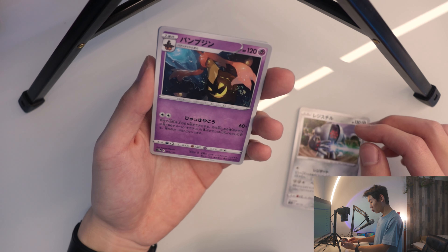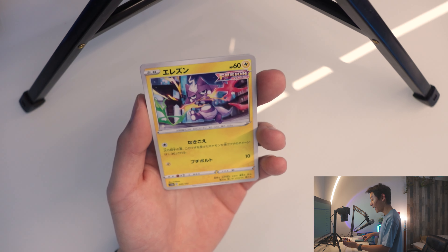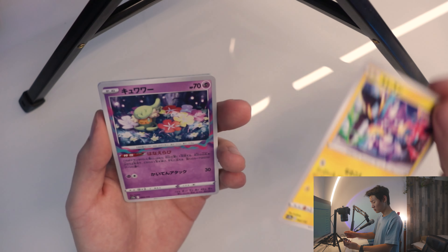I believe there are ten cards in here. Okay, ready — first card, here we go. We have a metal cyborg with a laser shooting out — Registeel. Next card: Pumpkaboo, the pumpkin evolution. I was right, it's a pumpkin. Electro cat — Morpeko. Is that the right name?